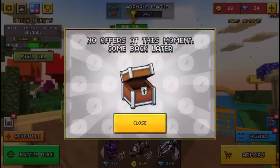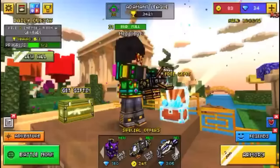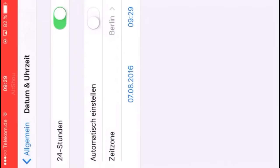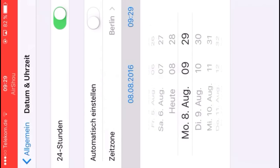Now almost at this moment, 'come back later' — you get this message, then you click on close. Go into the settings on your time and set it one day more, to the next day. You just switch to the next day.